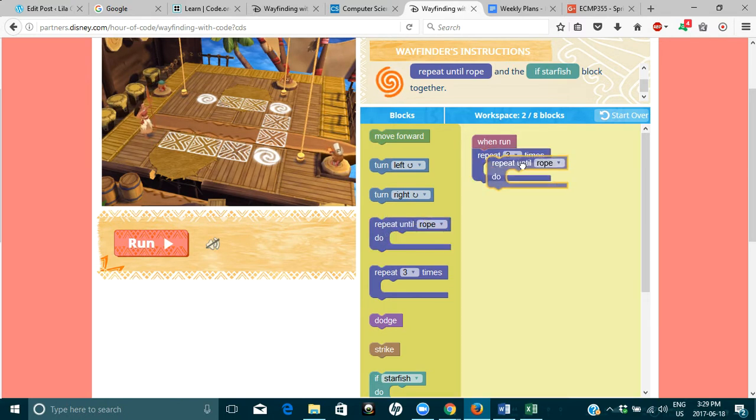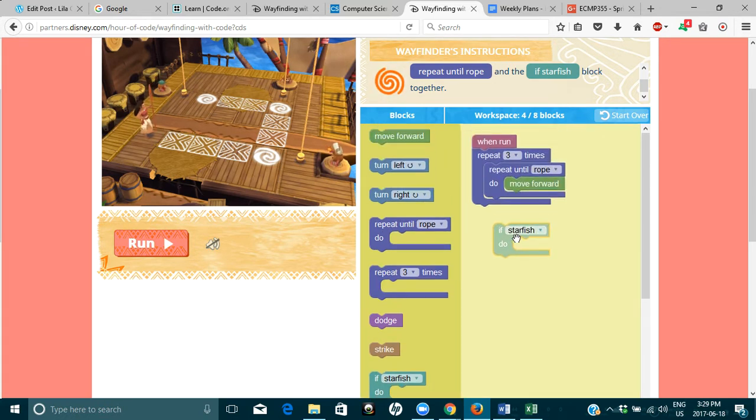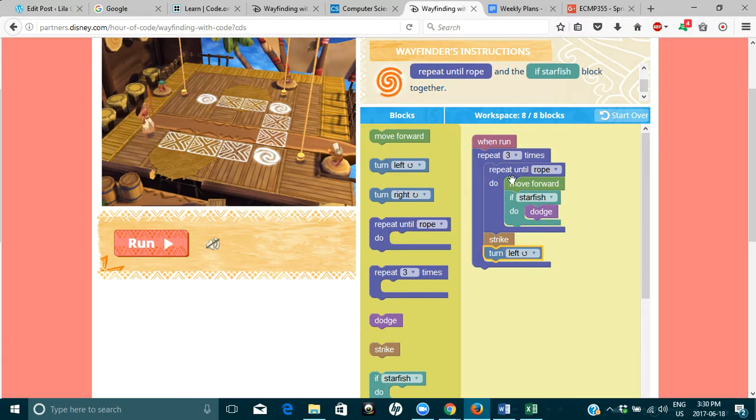We also need to repeat until rope, which would be move forward. If starfish, add that one in here — we need to dodge. Once she gets to the rope, she needs to strike the rope. And then she's going to turn left. And then it will cycle back to the top when it repeats, which will be move forward until rope.